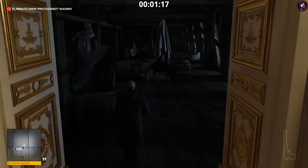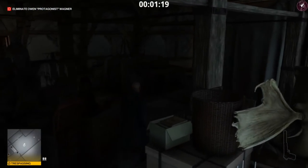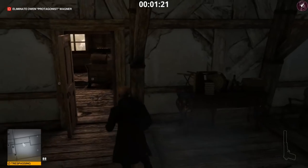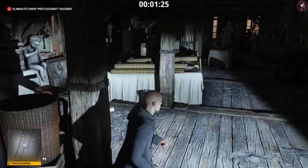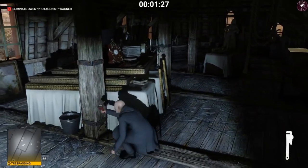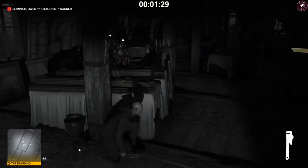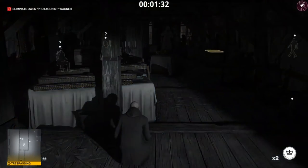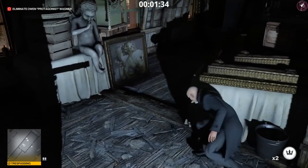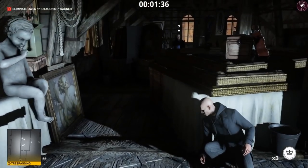Now head into the attic just like in method one. The first part is similar: knock out the bodyguard and take his disguise, since even though it's not a great disguise it's still better than the suit. We're a bit behind his route, so throw a coin in that direction to lure him over so you can take him out and grab his disguise.